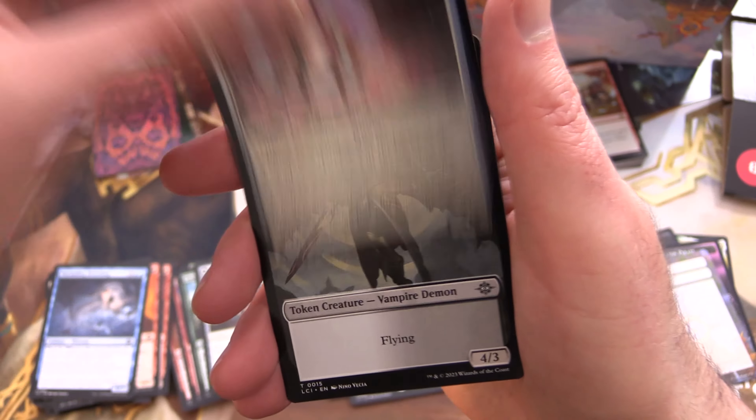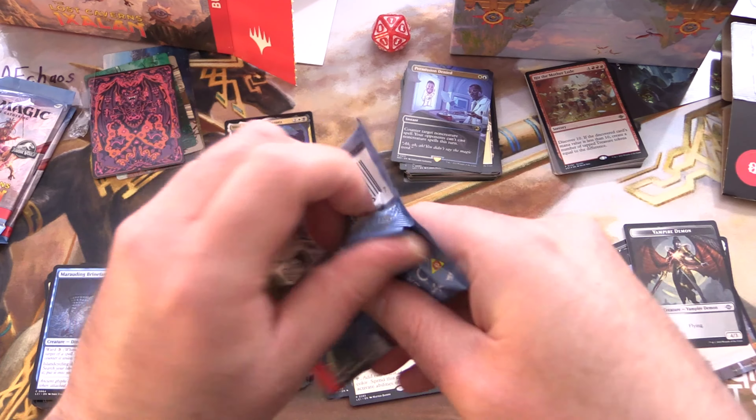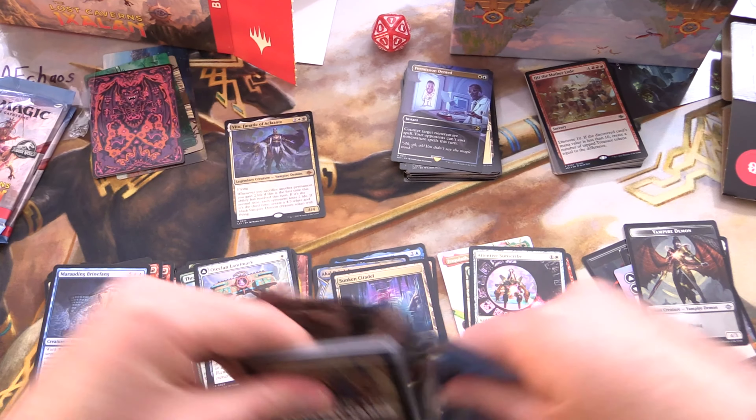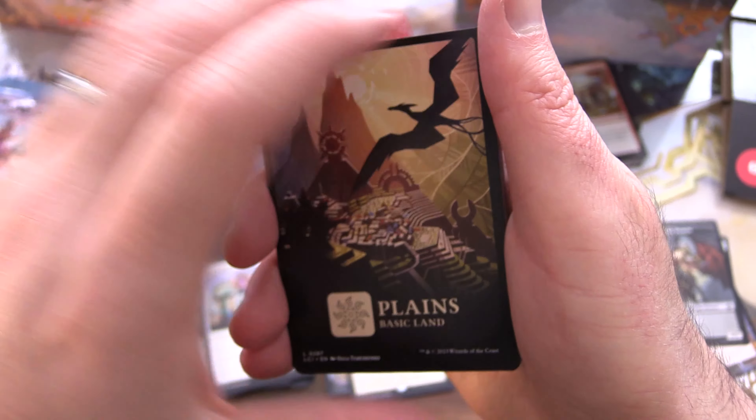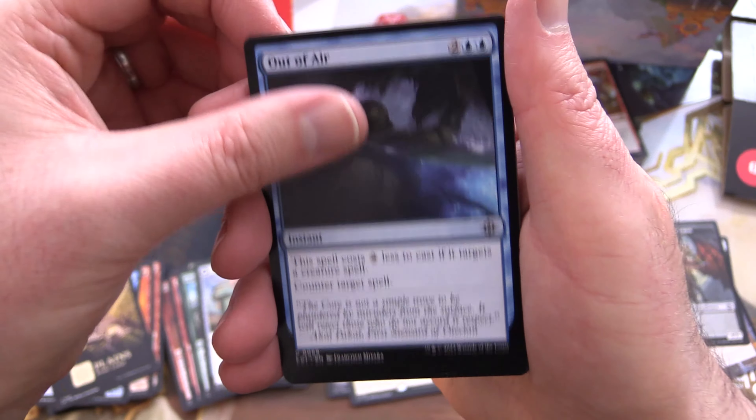We've got a foil Attentive Sunscribe and a Vampire Demon token. Usually these bundles you're quite lucky to get one mythic — if you get two or more then you're really cooking, but that doesn't happen very often unless maybe you're opening like a Brother's War box or something; those seem to have a ton. We've got Basking Capybara — those guys are awesome — a Plains, and we're out of air.